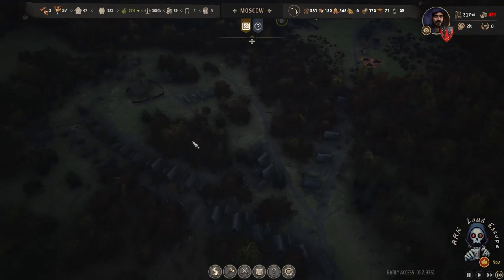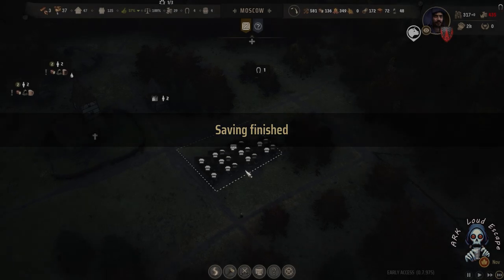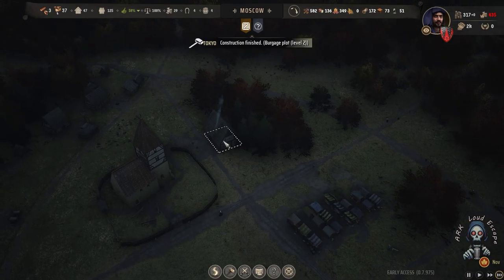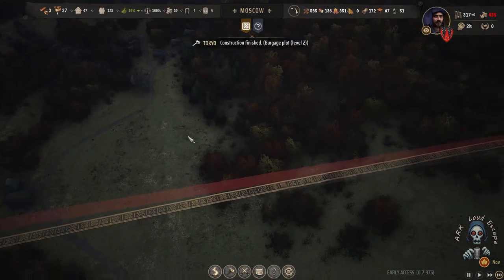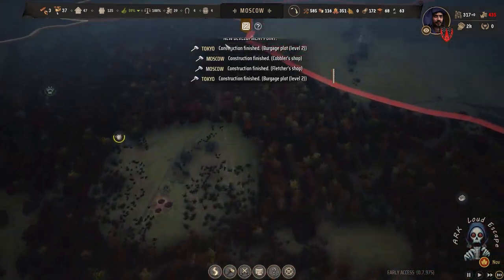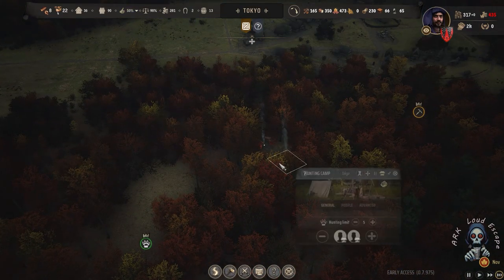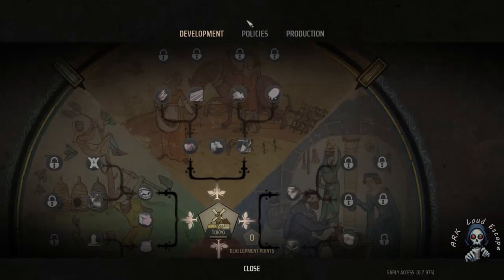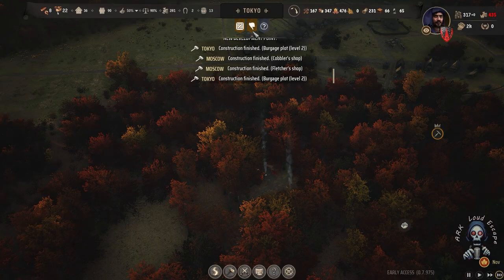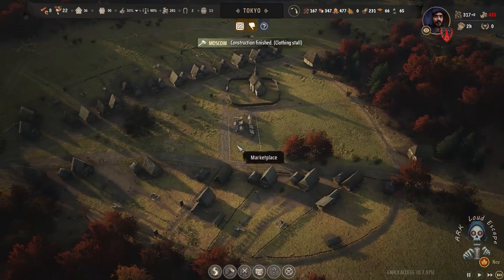Things gonna happen really easy next time. Tokyo is moving really nice in a nice pace. Also Tokyo requires three level three burgage plots.